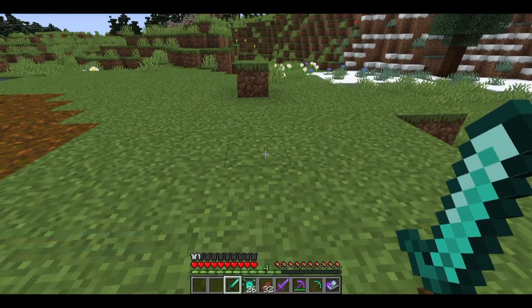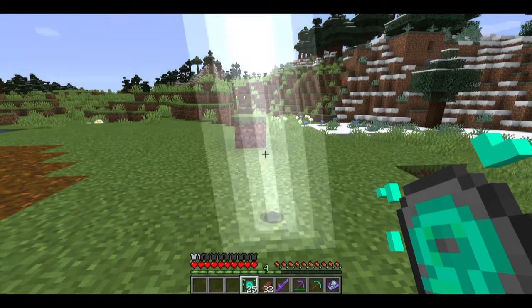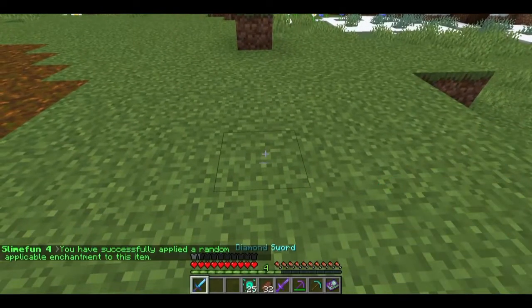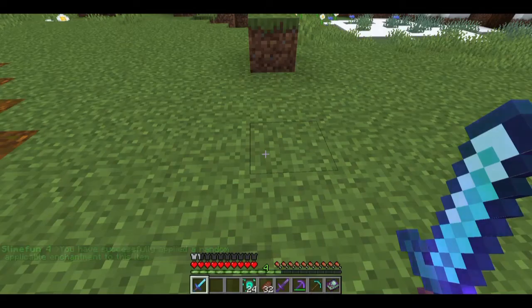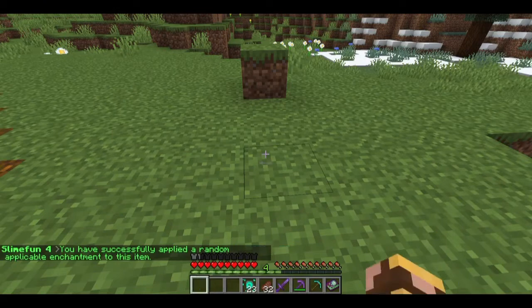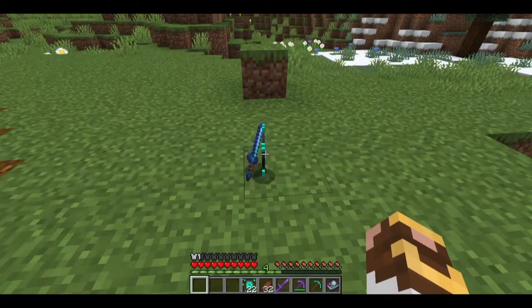There are different types of enchantments that can go on a sword: unbreaking, mending, looting, sharpness/bane/smite, and curse of vanishing — there are seven different types. You chuck the sword and the rune on the ground, they come together, and it adds a random enchantment at a random level. We got mending. Let's keep going — we got Bane of Arthropods 5. If you're really into Slime Fun but haven't done much in vanilla in terms of setting up a villager farm, you don't need one.